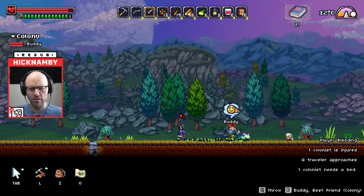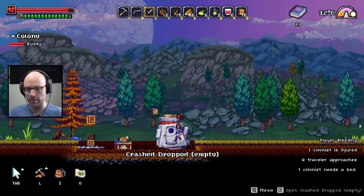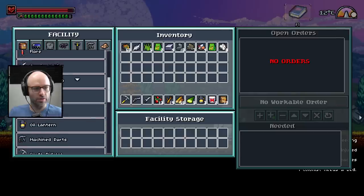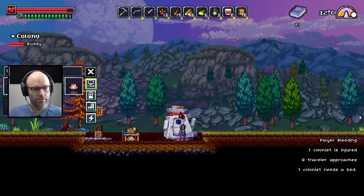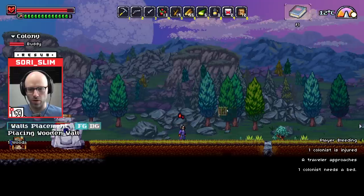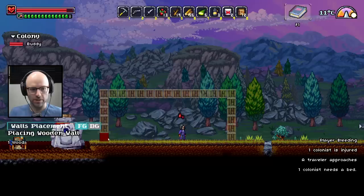Whoa whoa whoa! Player bleeding. For now let's build ourselves a house. Wooden door — no, no, no. How about a wooden wall? Believe that's from the build menu. Structure. Wooden wall. We're going to build a wooden wall like this, and like this, and like this. Now, how do I build the wall myself? I have wood so I can do it.